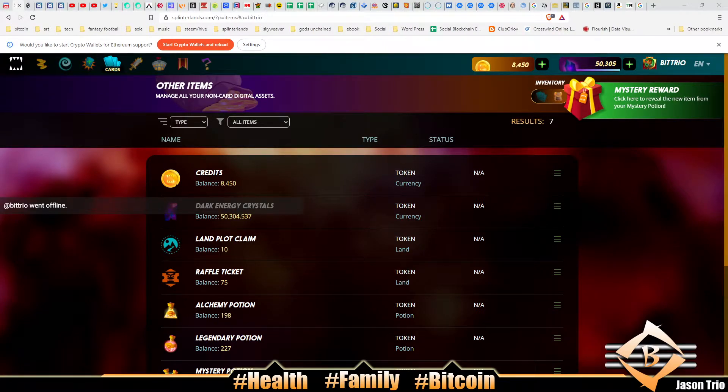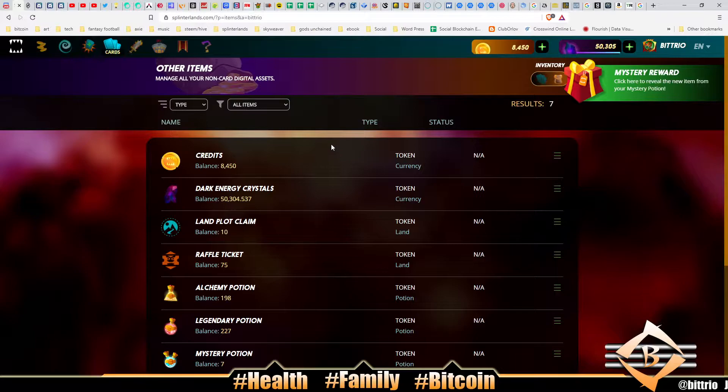What's up everybody, Jason Trio here with Vitrio.com. Today is Thursday, November 12th, 2020. We got Splinterlands, we got a mystery reward.